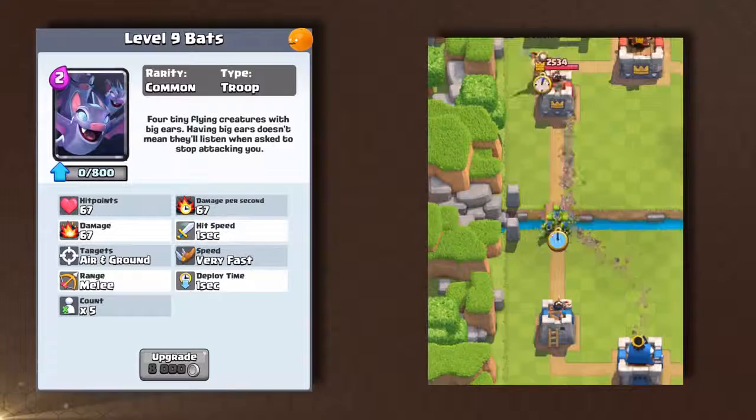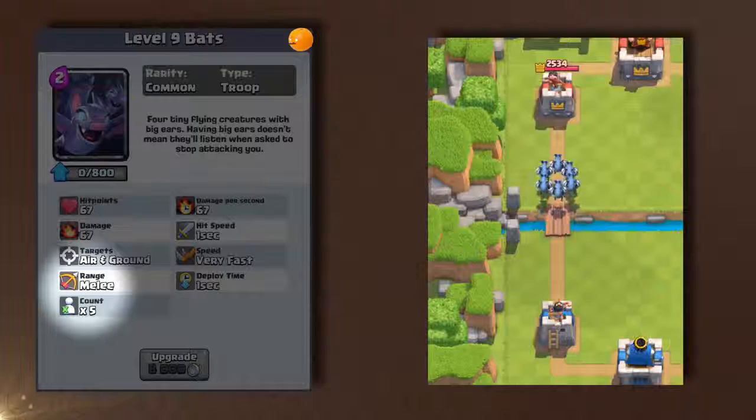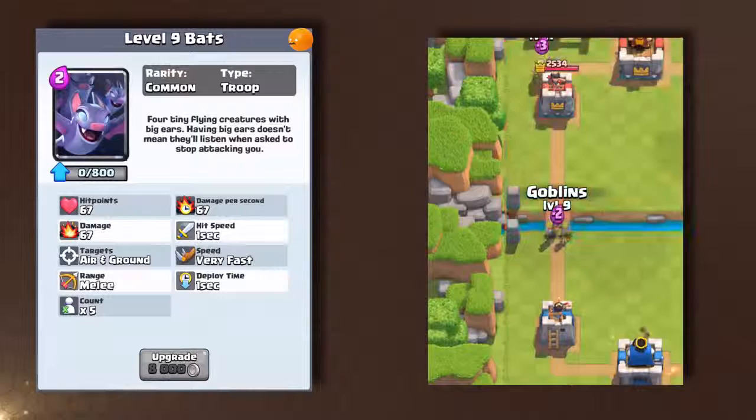They're flying units with a very fast move speed, moving as fast as goblins. The most important difference is that they outpace minions. This is also the first flying unit in the game that doesn't have a ranged attack — minions have a two tile range, whereas bats are actually melee. The bats are really fast flying skeletons with high damage per elixir, which justifies their two elixir cost.